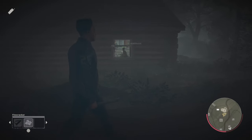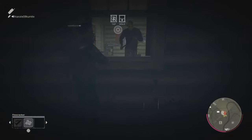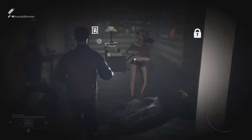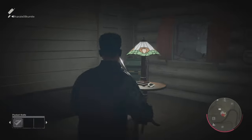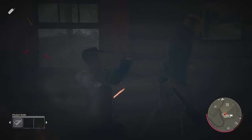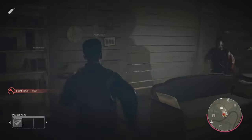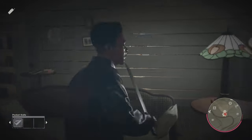My first perk to use as Bugsy is Swift Attacker. Swift Attacker increases the speed of your attacks on Jason with any weapon. This is the perk you're going to need if you're going to be fighting Jason to get his mask off. It's ideal — you can get a quick swing at Jason and then move out of the way. It's very effective and does a lot of damage. Even if you miss, you can quickly get out of the way before he grabs you.